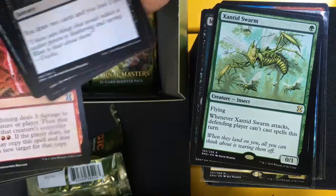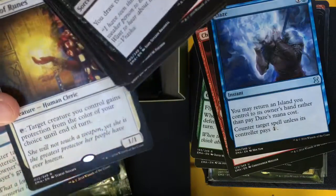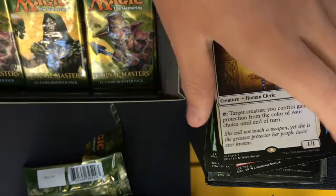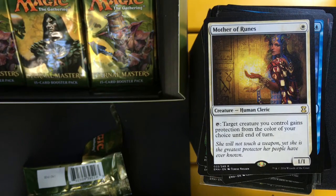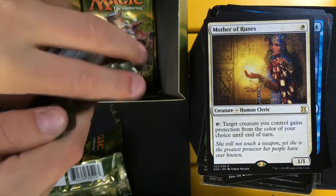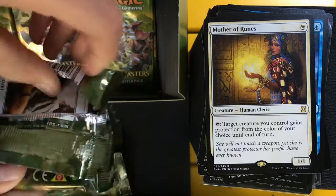Juggernaut, ooh Chain Lightning, and Daze, and Mother of Runes! That was a nice pack. Mother of Runes — tap it, target creature you control gains protection from the color of your choice until end of turn. One white mana for a 1/1. Pretty sweet rare.